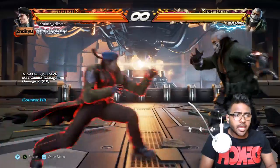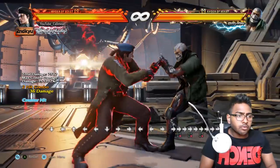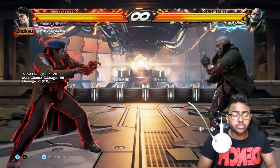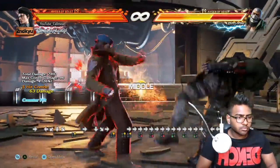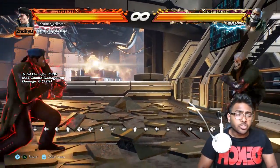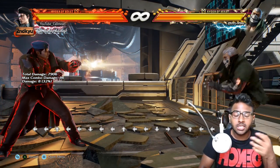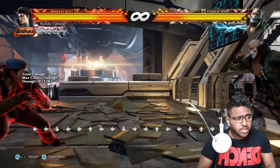He also has f+3,3,4. This is a terrible string to use in open field because it's all highs and can be ducked — typically it's used in the middle of combos. Using it as an intermediate combo attack gives you extreme damage, so use it wisely as a good combo filler.